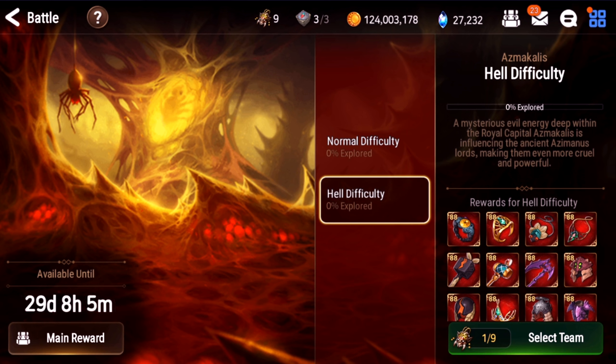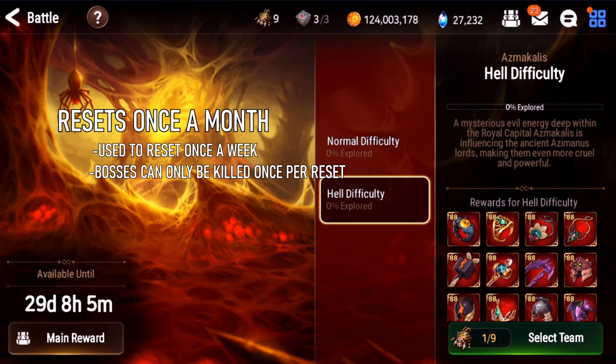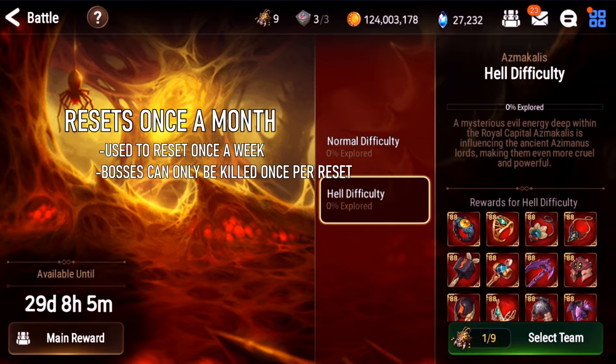Topic number two is the basics of Hell Raid. Let's cover four mini-topics: number one, how often can you do Hell Raid; how do you get Hell Raid entry tokens; morale; and bosses. How often can you do Hell Raid? It just reset today and you'll notice it's available for 29 days. Basically you can do Hell Raid once a month, and the bosses won't respawn once you kill them until the 30 days has passed.